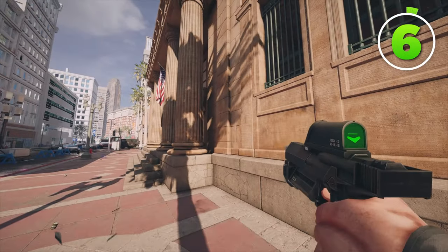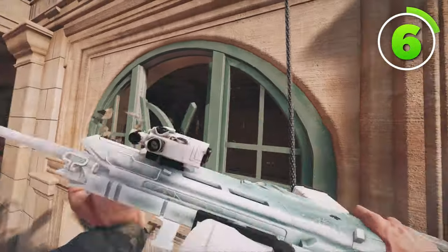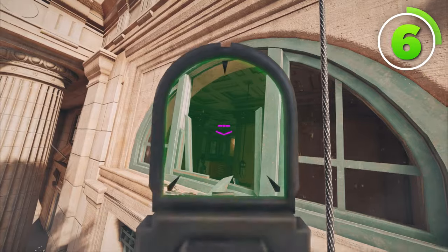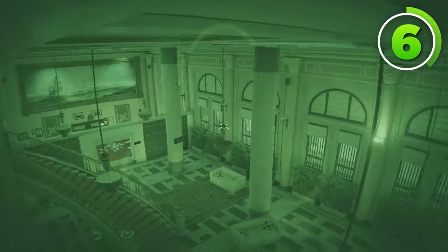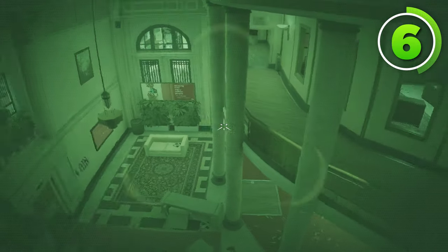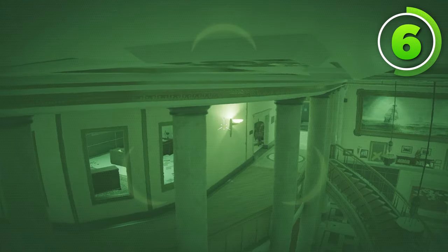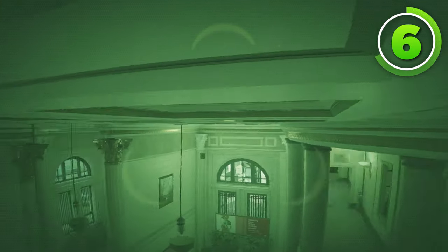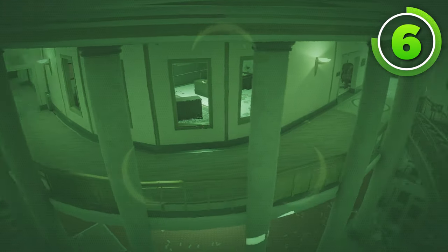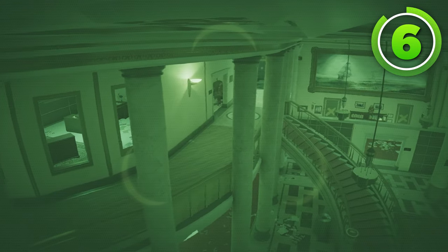Our next cameras are gonna be for Bank. For the first camera, make sure you rappel up to the right side of the main three doors here and break open this window. Your zero camera is going to go anywhere on the ceiling of Bank Lobby here. This camera will see all of Bank Lobby and even into ATMs a little bit. It can see the banana stairs, the banana hallway, into Trump. It's really, really good and gives a lot of information. You can zap the default camera, and because of how big the ceiling is, I've actually not had this camera found a lot in my ranked games ever.